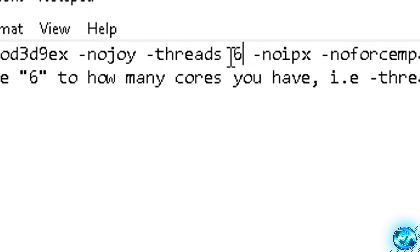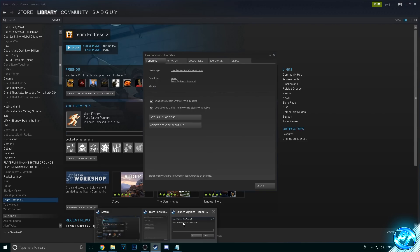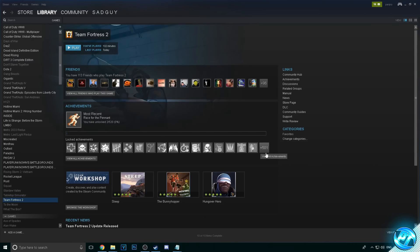Input your number — for me it's 6 — then go to the start of the launch options, drag all the way across until you end with plus exec autoexec.cfg, right click and copy. Then go inside of Steam, head over to the Launch Options tab, hit Paste, and it should look just like that. Once that's done, press OK and then exit out.